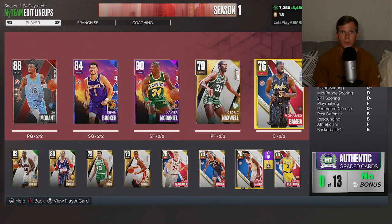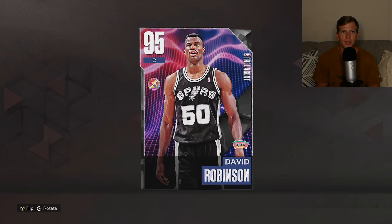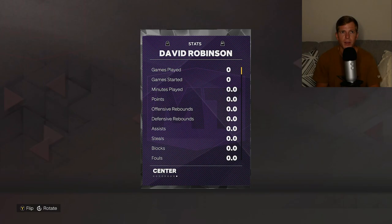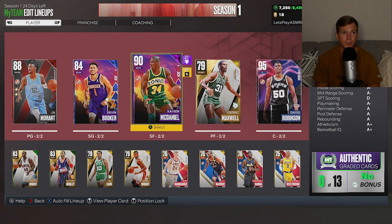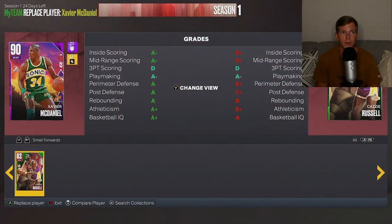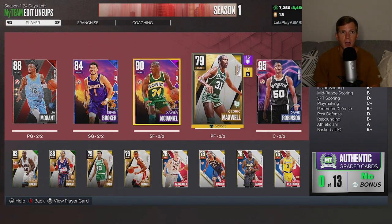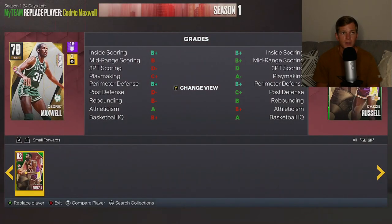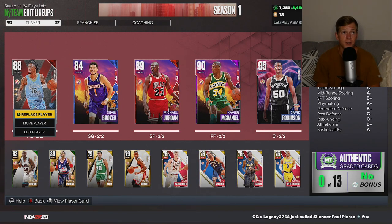Let's go ahead and move him for Udonis Haslam and them. We'll get David Robinson in here. It's a free agent card, so how many games do I get him for is the question. I'm going to move Xavier McDaniel. And then replace him with Michael Jordan. That's a pretty solid lineup right there.